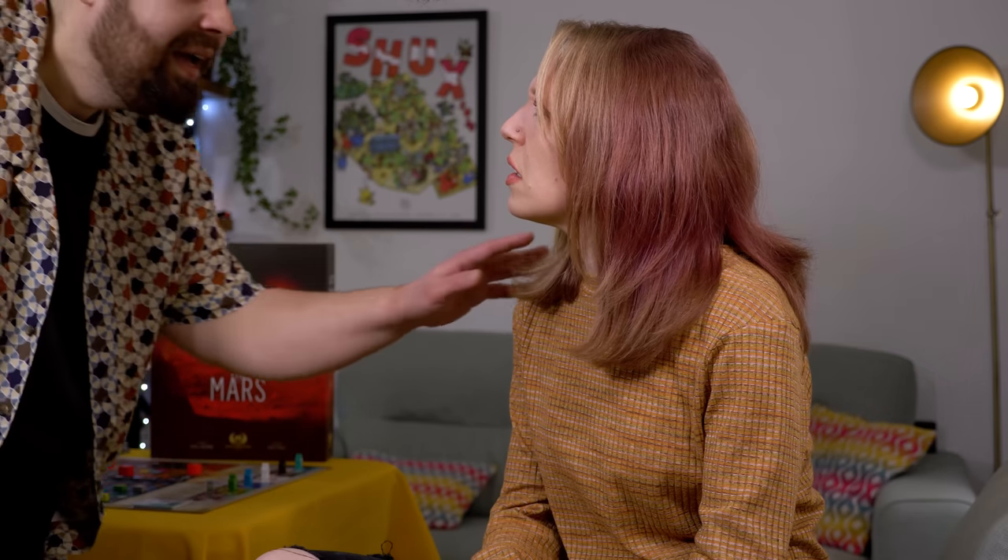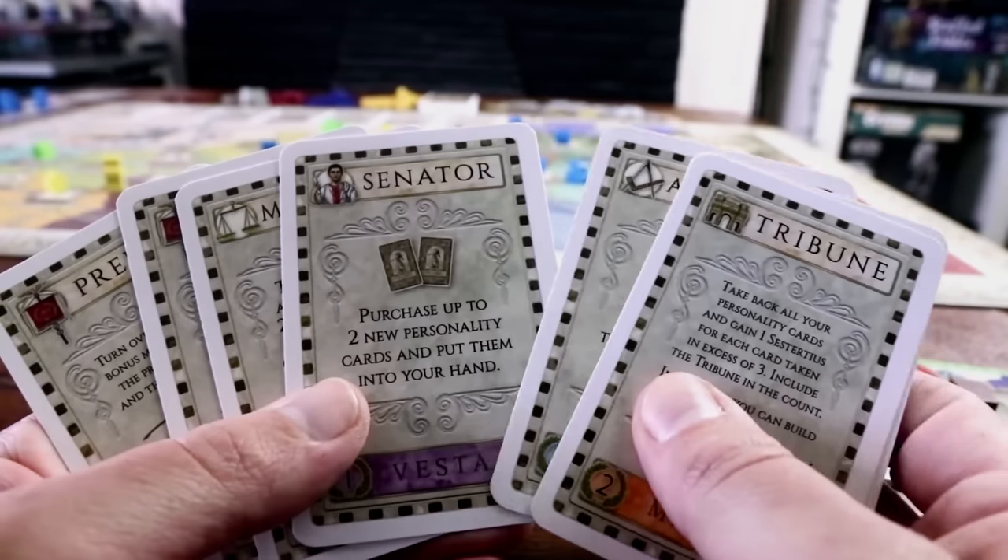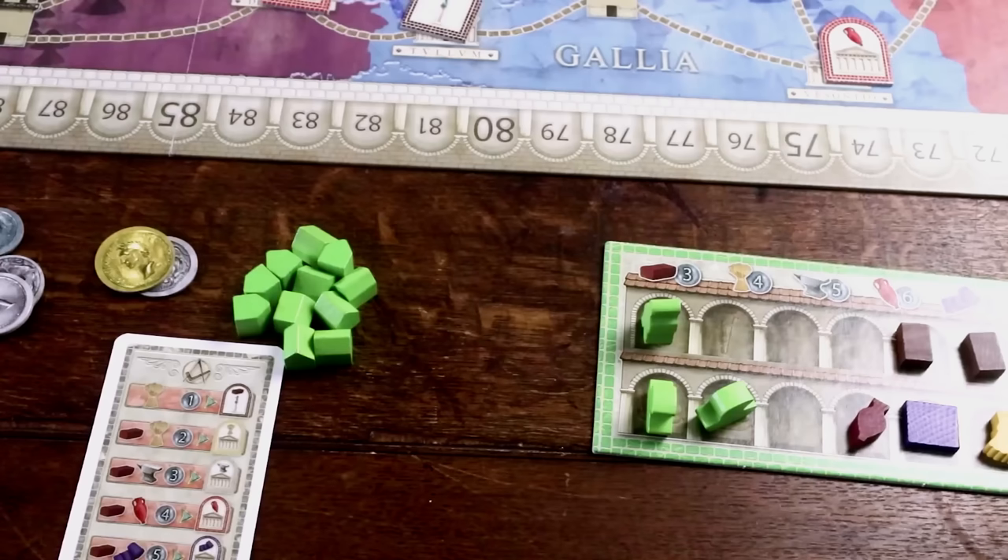At this stage you might ask: if I wanted to play an opportunistic Euro, why would I not just play Concordia, which is still consistently excellent, doesn't cost an arm and a leg, and doesn't take an hour to teach to new players? Great question. Functionally yes, they are games cut from the same cloth — but whilst Concordia is all about pivoting at the right moment, On Mars is a bit like piloting a race car. It's still about split-second decisions, but so much of it is about the prep that your engineers put in beforehand and how much mental stamina you're willing to exert. In Concordia you are the driver; in On Mars you're the entire team.